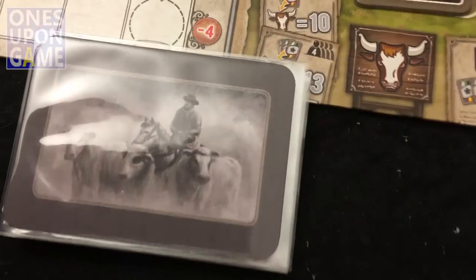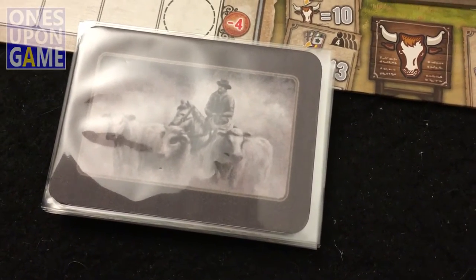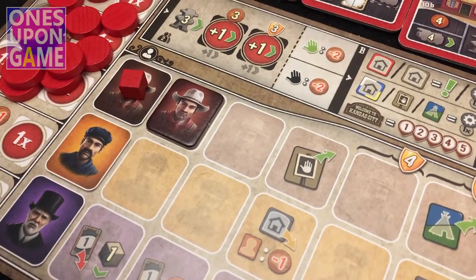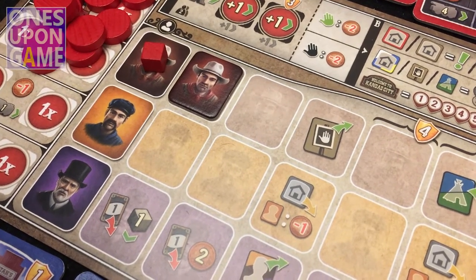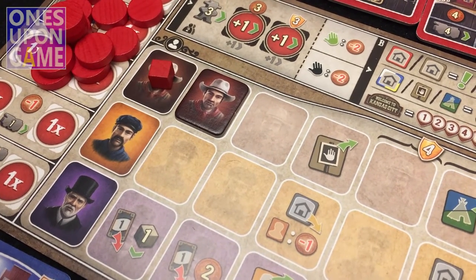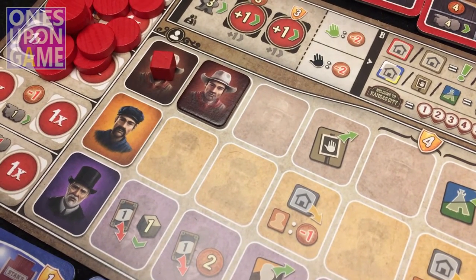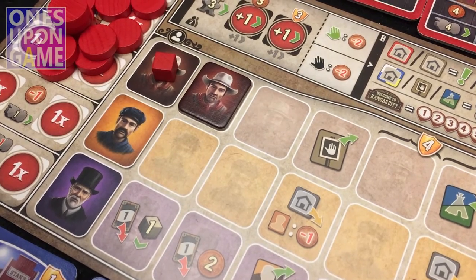This is a more specialized Automa. You choose at the beginning the worker specialization that the game will take. In this case, I randomly drew an extra cowboy, so Garth will favor cowboys and take different actions based on the fact that he's specializing in that strategy.